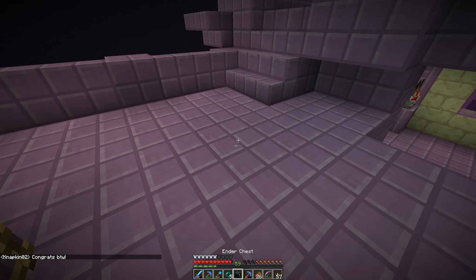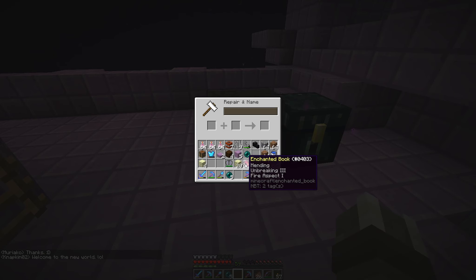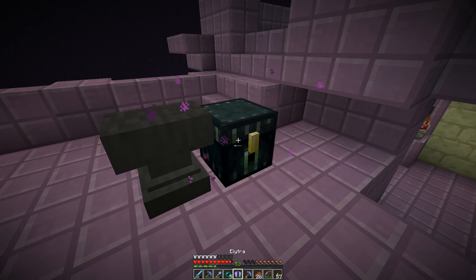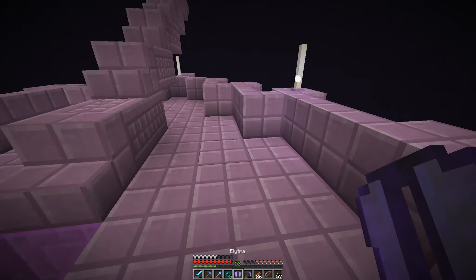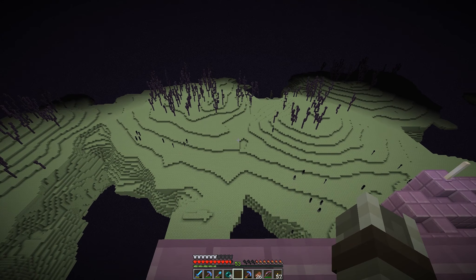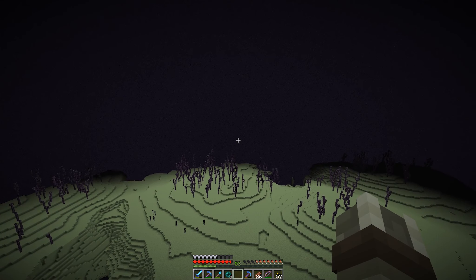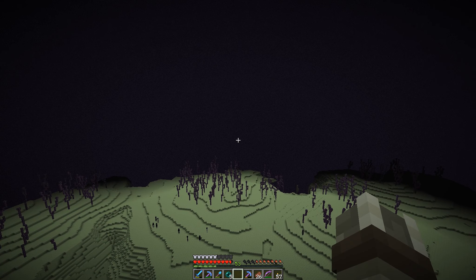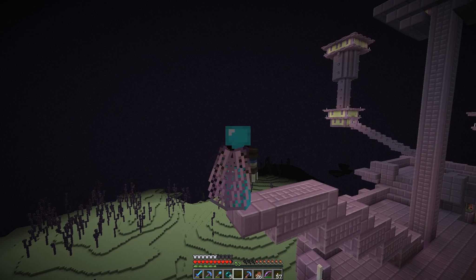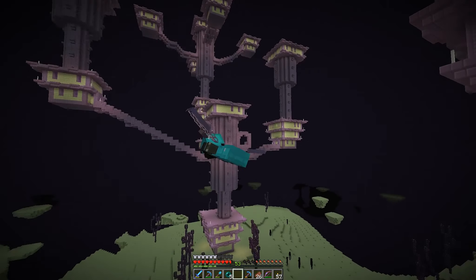Before we do that, let me actually throw some enchants on the Elytra — that was the point of the fish farm we built last episode, making sure we had mending in time. My Elytra has a unique texture you don't really see on other capes. Other capes, the Elytra matches the cape texture. My cape, when you have an Elytra on — and this comes with a trypophobia warning, it supposedly triggers some people who have fears of holes — my wing texture looks like bug wings. I don't know if that's intentional or if they just forgot to make a texture for the cobalt cape.